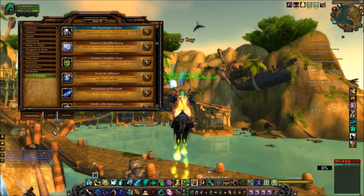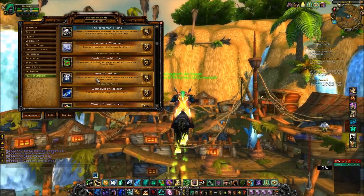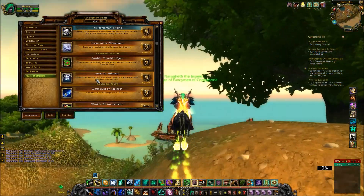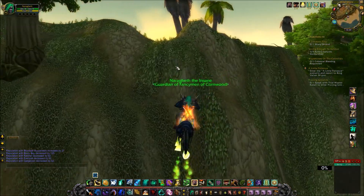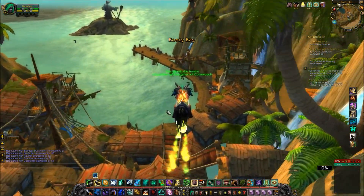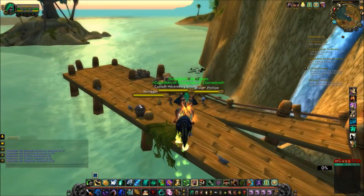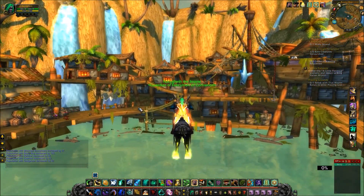Another good thing to know is that when you grind up with the Bloodsail Buccaneers, you also unlock a feat of strength for it. All you have to do for this part is kill the guards until your reputation is honored with the Bloodsail Buccaneers. Once you hit honored, stop fighting them — that part of the reputation is done.